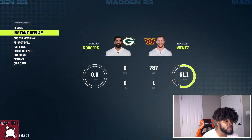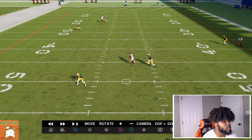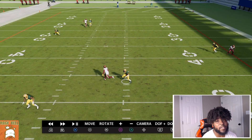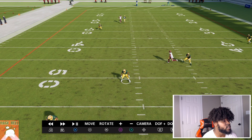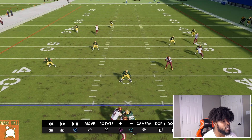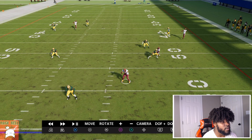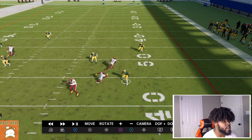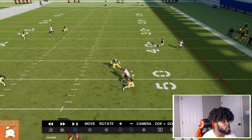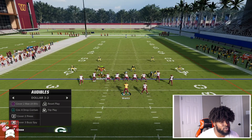If it's Cover 3, Cover 4 Drop, or anything where they have a hook zone — a hook curl — you're going to have this hitch route open every single time, unless they man it up. You want to wait until Square clears past that hook zone, then throw it over the top. This hitch drop is going to be open every single time. Make a double-sided read between these two players. Sometimes things don't go perfectly because it is EA, so run this at your own risk.